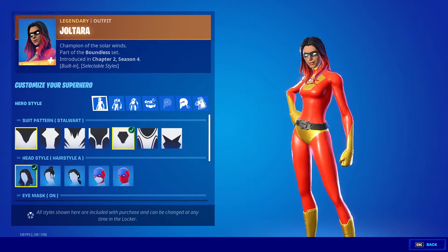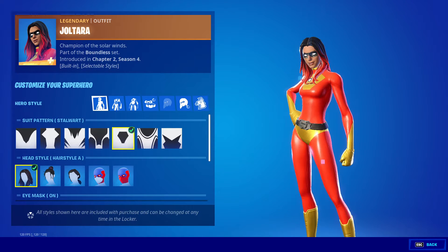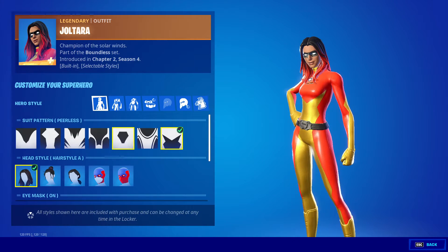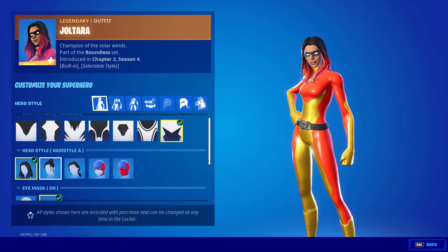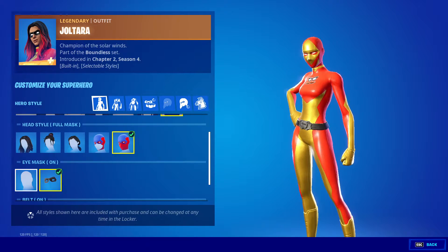We got hero style: suit pattern — Stalwart, Intrepid, Victorious, Bold, Bionic Forge, Stalwart Dynamic, Pet Peerless. And we got head style: hairstyle A, B, C, half mask, full mask. We got eye mask off, eye mask on.